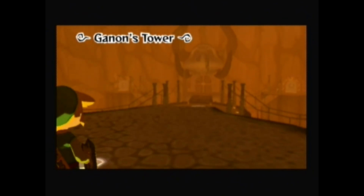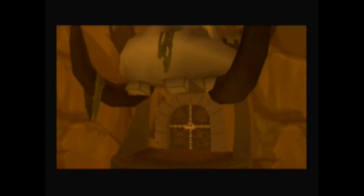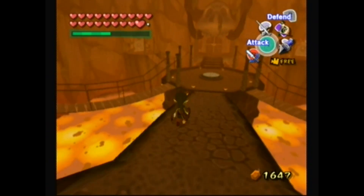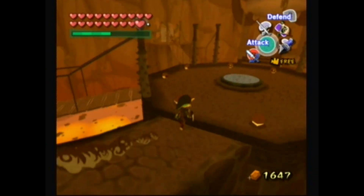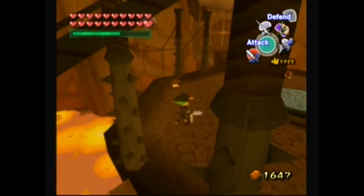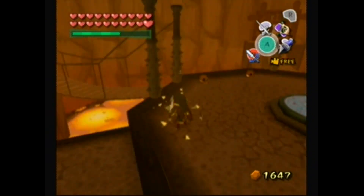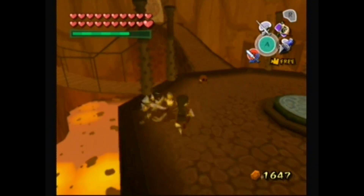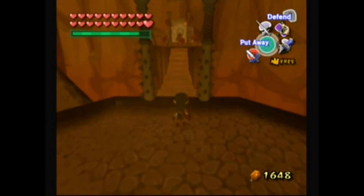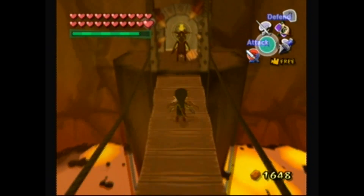Ganon's Tower. So the first part of this dungeon actually works kind of like the beginning of Ocarina of Time's Ganon's Castle, where you go through a few areas that represent some of the earlier dungeons in the game. In this case there's four: Dragon Roost, Forbidden Woods, Earth Temple, and Wind Temple.